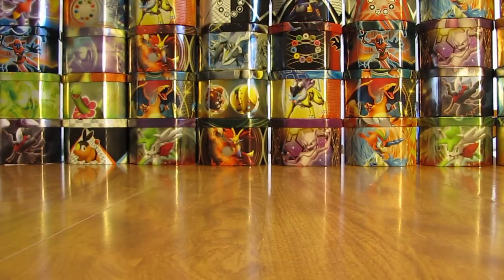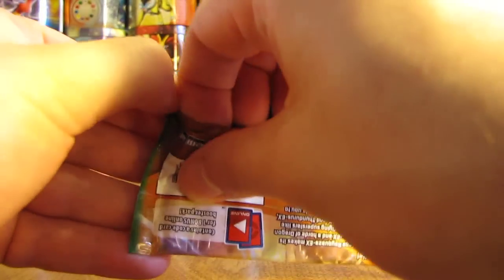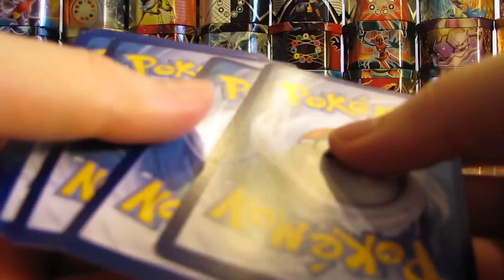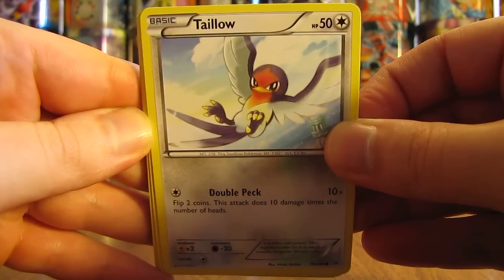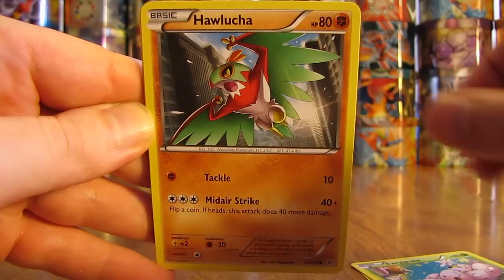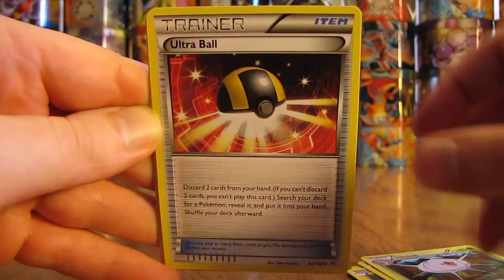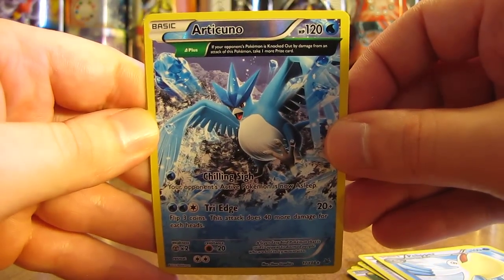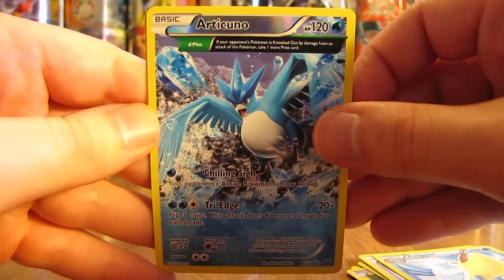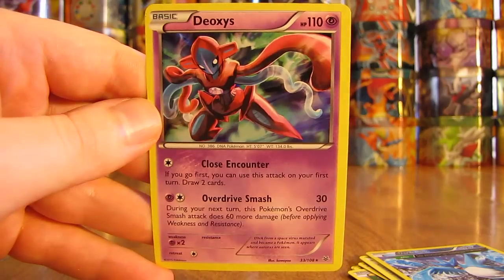Down to the last pack out of this Roaring Skies booster box. I'd bet there's going to be at least a Holofoil in this pack since I've only pulled out 11 total Ultra Rares and Holos so far. Really hoping it's an Ultra Rare, though many people have pulled just 5 Ultra Rares from their boxes. Last pack starts off with Taillow, Exeggutor, Hawlucha, Pikachu, Natu, Silcoon, Ultra Ball, Pelipper, a Reverse Holo Articuno with an Ancient Trait — a great way to end the box — and the final card is a Deoxys Holo. Not an Ultra Rare like I was hoping, but a very good Holofoil card.